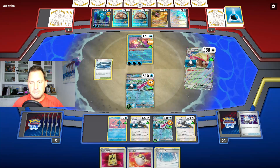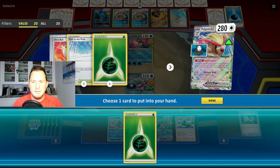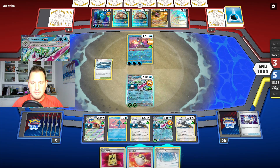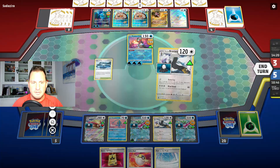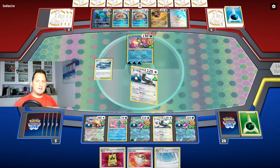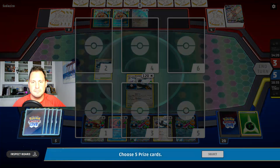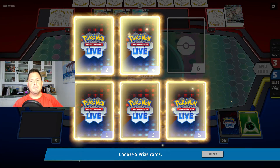Let's Quick Search for the energy. Now I can retreat — plenty of energy in there. Hit the retreat, come up with the Braviary, do the Eerie Cry attack, and we are taking five prize cards in one shot. Game over! One, two, three, four, five — love that we could take them all at once.